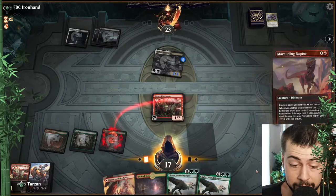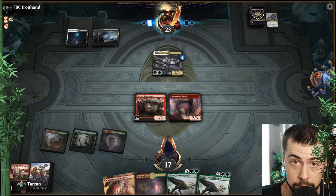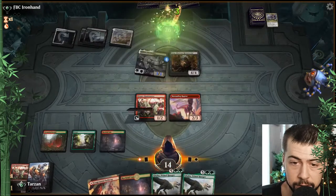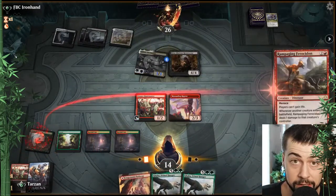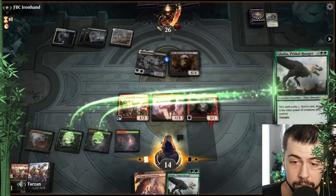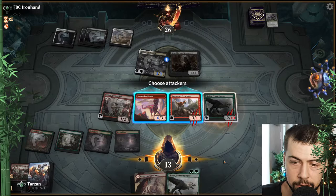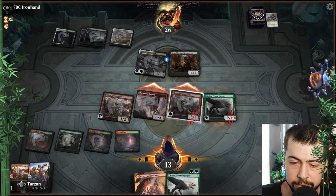Huntmaster and Marauding still. If we get Drover or Ripjaw — a lot of options. We're not blocking this for sure. Rampaging Ferocidon still gives us the hasty Galta — beautiful stuff. I think we'll give Rampaging Ferocidon haste. Actually I should have given Galta haste — what am I doing? That was a missed click. Hopefully they don't have something to kill Galta.